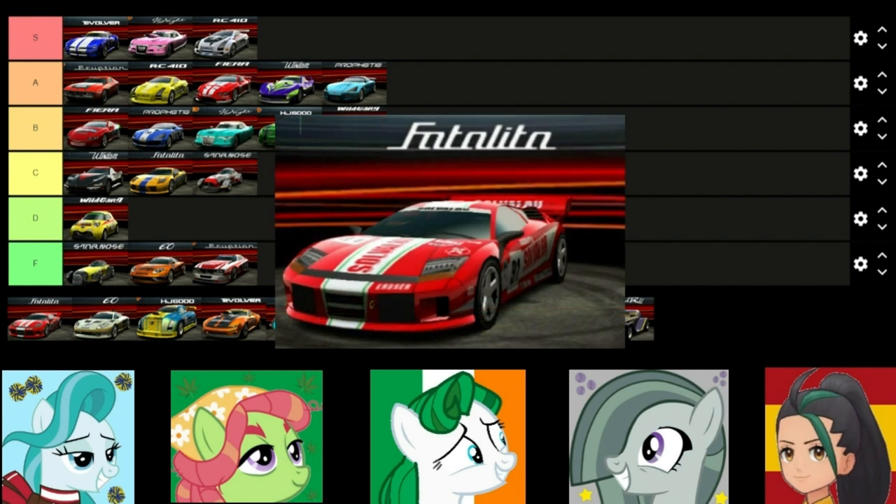Moving on very quickly to the Absoluto Fatalita. It's not used very much for obvious reasons, but the design is fantastic — super neat. However, you can't deny that the Fatalita is the most forgettable car in the game. It's just there, nothing special about this one. It's way too expensive as well; there are just so many better options.